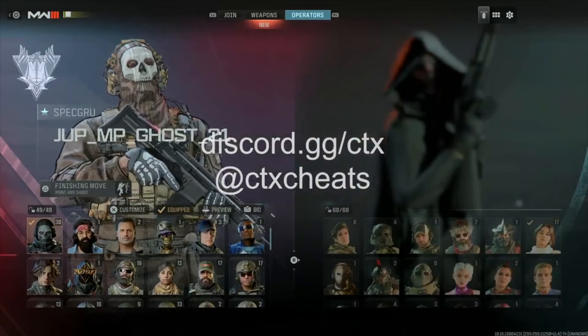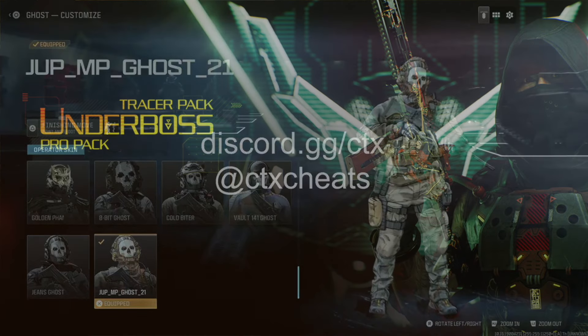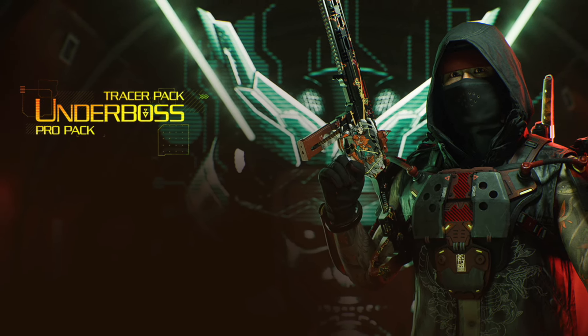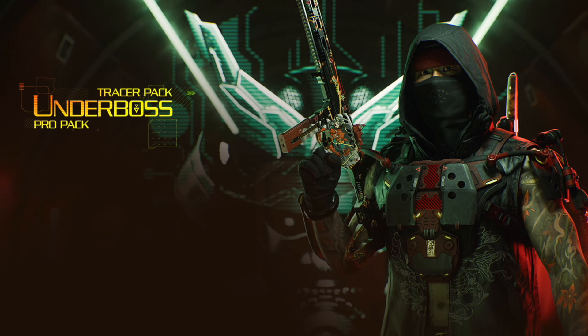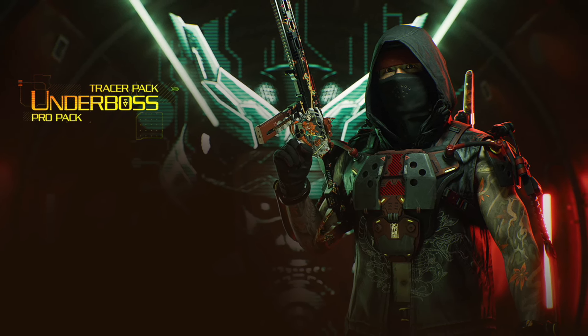We also have the Underboss Pro Pack, which will cost $20 real dollars but gives you the value of about $40 because you get reimbursed with 2400 COD Points. In this pack you'll get an Enigma skin, blueprints for the Superi 46 SMG and an unknown assault rifle — both with some tracers — plus a large decal, emblem, and weapon sticker.